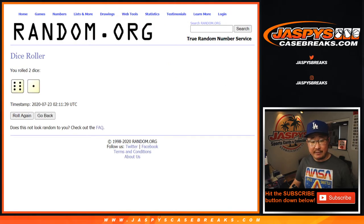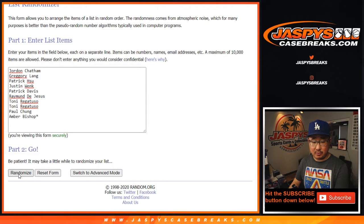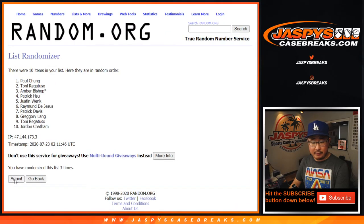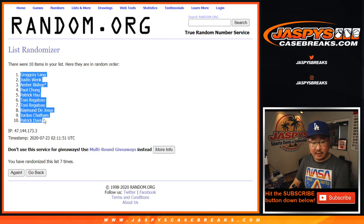Let's randomize it seven times — lucky seven for each list. One, two, three, four, five, six, and seventh and final time. After seven, we've got Greg down to Patrick.